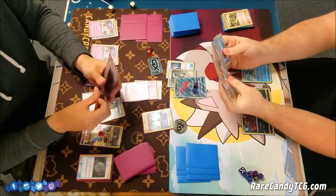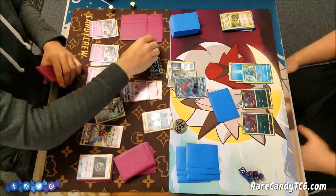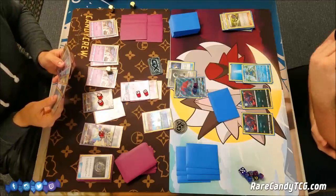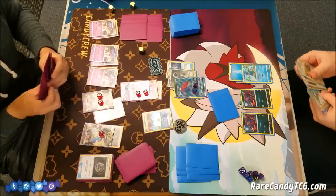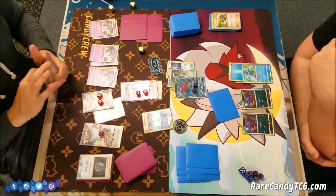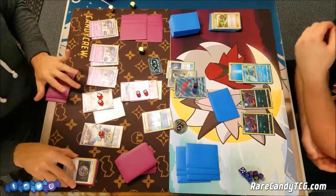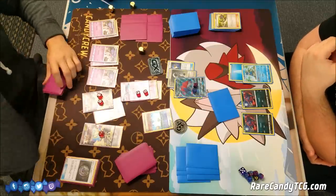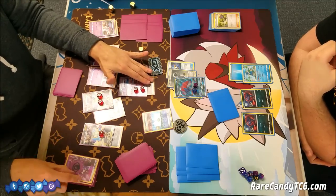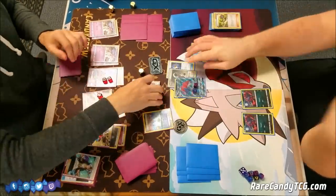Brandon is going to N both of us into a new hand and my hand is trash — still no Psychic Energy. Brandon is going to start putting on some pressure with Lele of his own. I draw Float Stone for turn, which doesn't really help. The only real play I have right now is to retreat this Lele, discarding the Psychic Energy, then use Malamar to get that energy onto Necrozma, and then Guzma up this Frogadier to take the knockout. We could take out a Zorua instead, but he already has energy on the Frogadier and it's only one step away from being a Greninja.